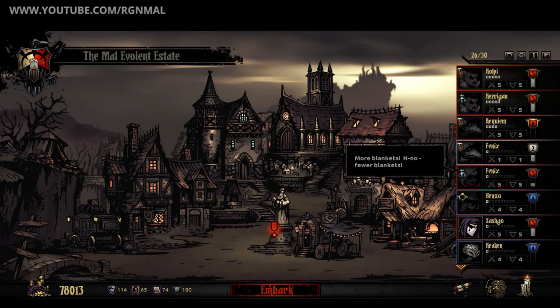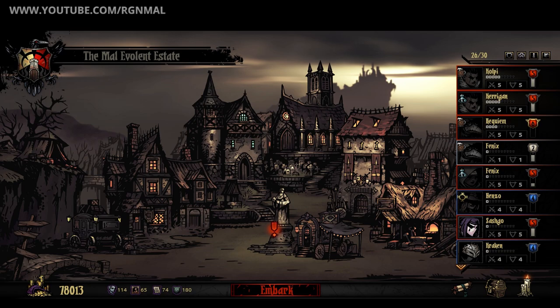Hello folks, I'm Mal, and welcome to Darkest Dungeon Fiends and Frenzy update. Fiends and Frenzy, otherwise known as Build 8875, is the latest version of Darkest Dungeon and it just became available today, May 28th of 2015.